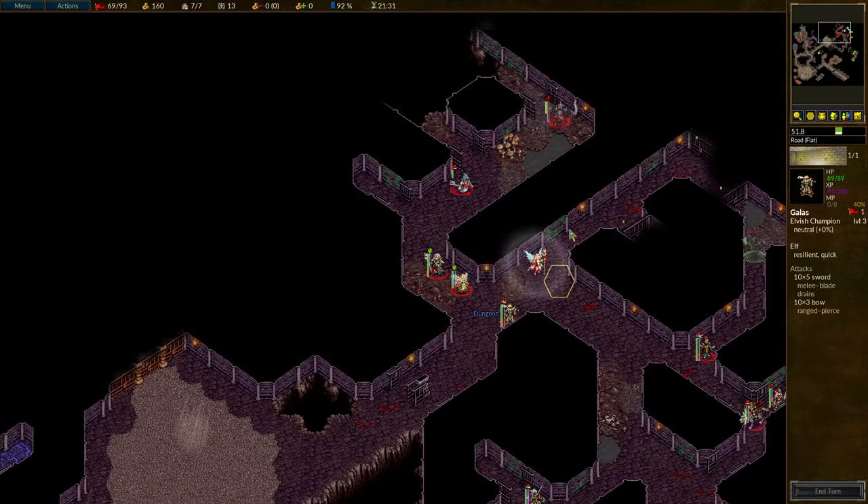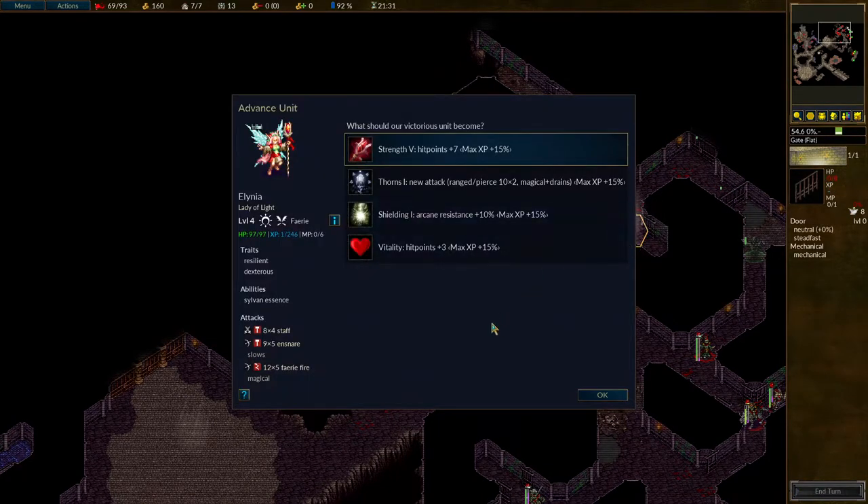You open this door here. Opening that door gives you a level — that's interesting. I've got the options: Thorns 1, Shielding 1, Fatality which is pointless here, or Strength. Doesn't seem like there's that much benefit getting so much more arcane resistance on Alinea. Maybe Shielding 2 is amazing, I don't know — seems like a bit of a damp squib though. The extra hit points seem more appealing, so I'm going to give her that one.